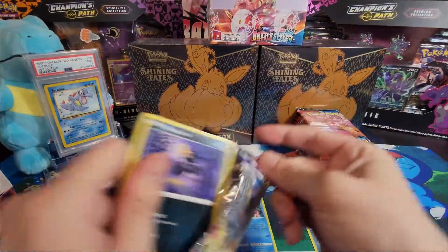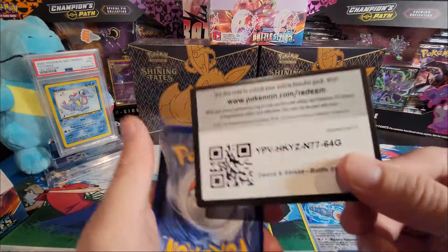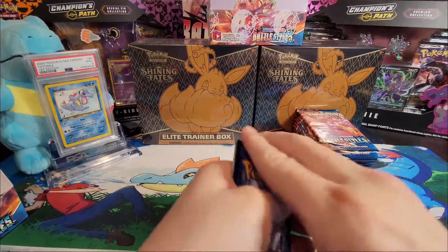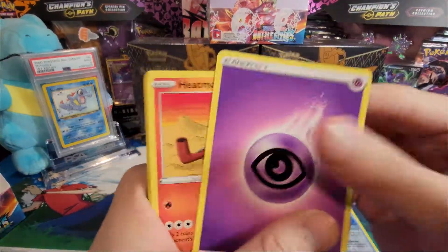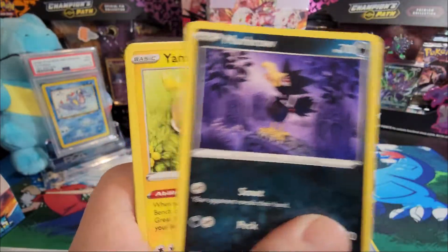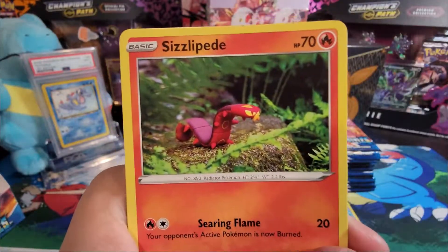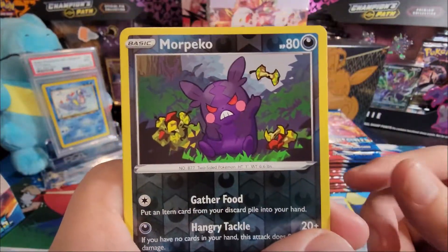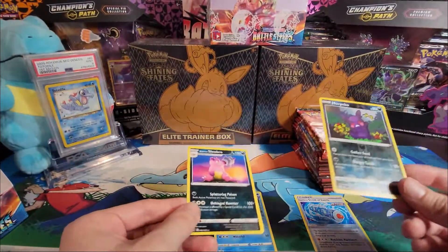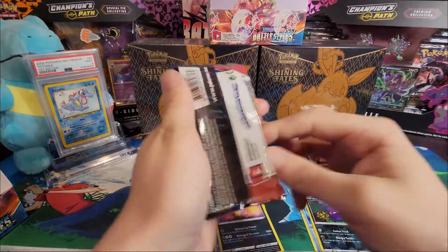On to pack two. Here is the code card. Hopefully we get something good out of the left side. We got Heat Rotom, Phoebe, Rapid Strike Energy, Murkrow, Yamper, Galarian Slowpoke, Meowth, Liepard, reverse holo Morpeko, and a Galarian Slowbro. Okay, nothing too exciting yet.